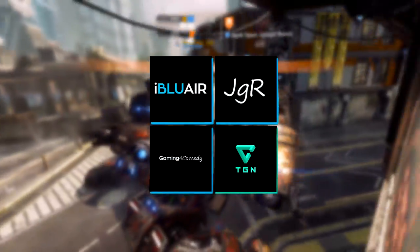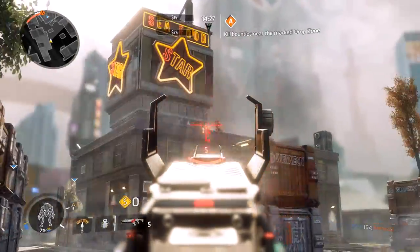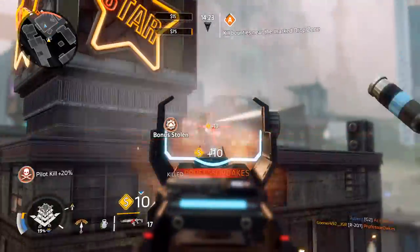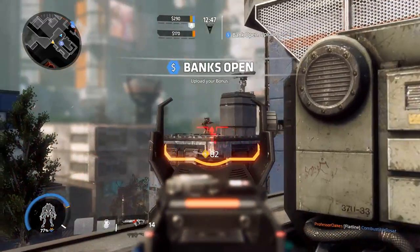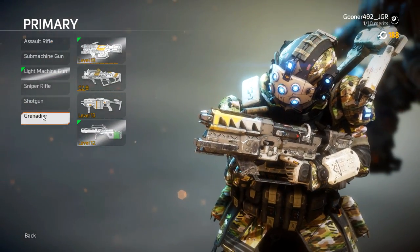There's nothing more important to a first-person shooter than how the weapons feel and perform. Recoil, bullet spread, magazine capacity, and several other statistics play a crucial role in how a first-person shooter plays and how you can best play it. Today we're going to talk about the Grenadier class weapons, one of six weapon classes in Titanfall 2.